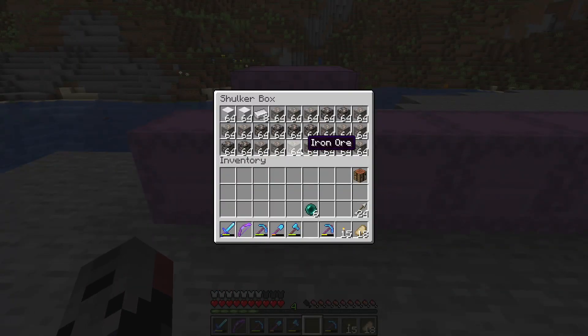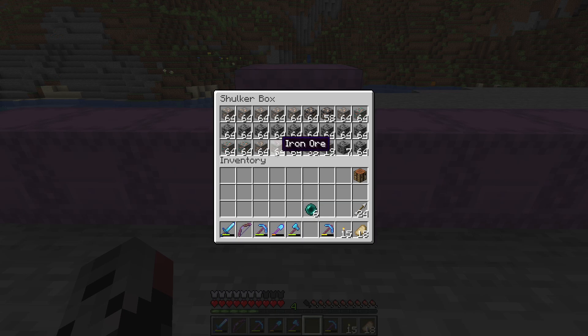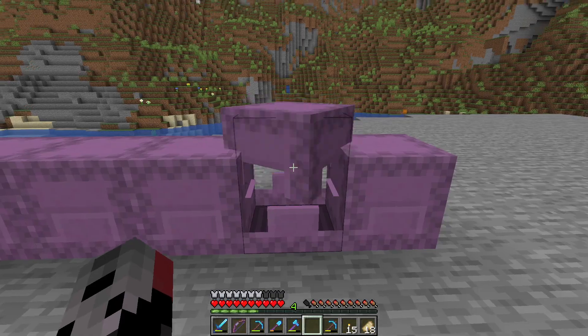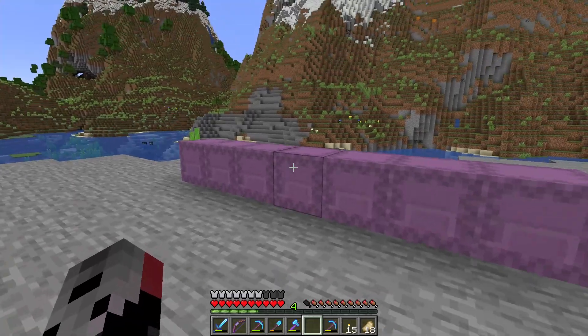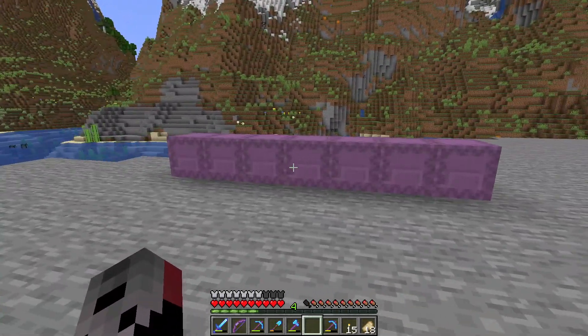We got coal, we got iron, we got copper, we got more iron, copper, and coal. We got lapis, we got gold, we got some redstone. So what I want to do now is stack up all these blocks and harvest them all. So let's get into a little time lapse. Let's go.